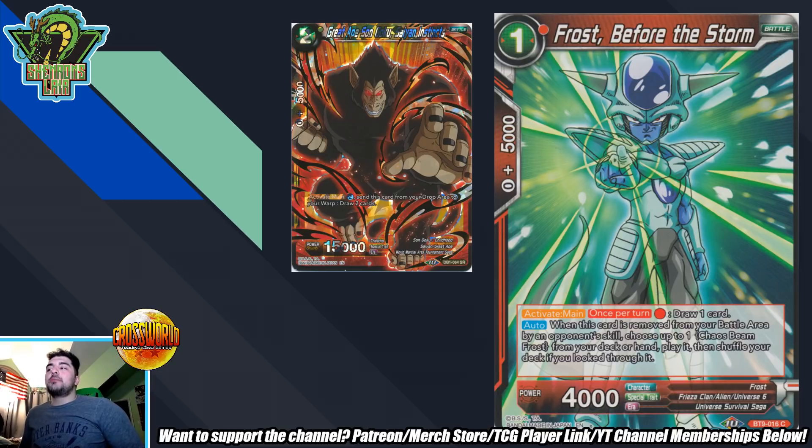A mana sink basically means if you have nothing better to do with your energy, you can use it to draw a card, and that's pretty good value. The number one comparison for Frost Before the Storm is Great Ape Son Goku Sand Instincts. I know people hate talking about draft box cards, but we have to compare it here — I think this is actually a good budget alternative for red decks. That Goku's Activate Main costs two, sends it from your drop area to your warp, and you draw two cards. Even though it's yellow, it's a very generic mana sink. The Frost is specific to red, but you can play red in just about any color combination nowadays.